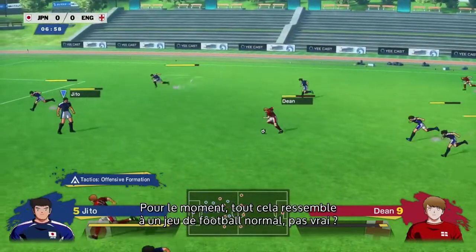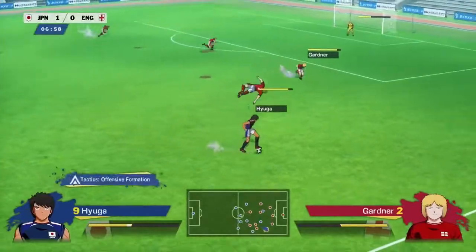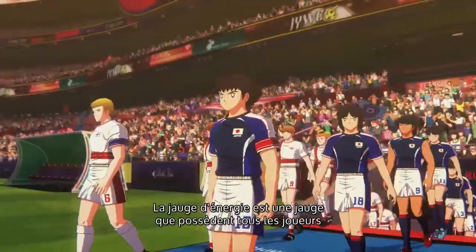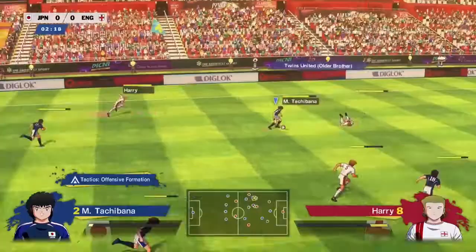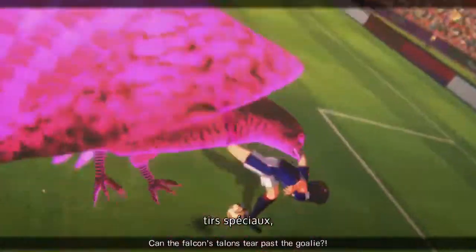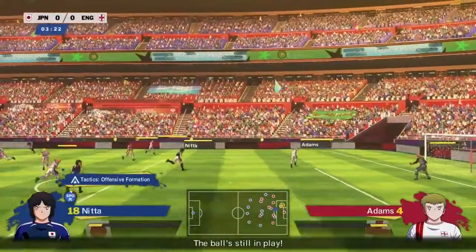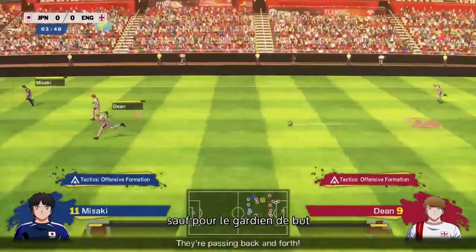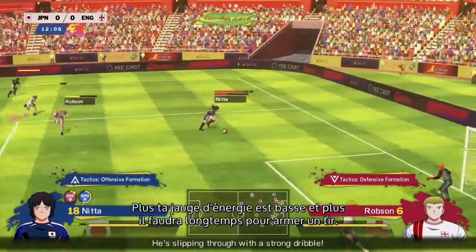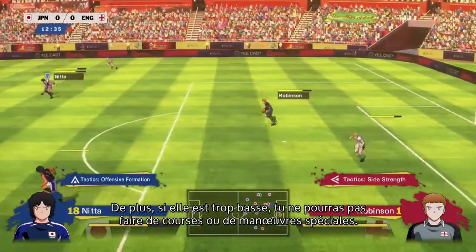So far, kind of sounds like a regular football game, right? But that's just the beginning. The Spirit Gauge is a gauge all players have that is depleted when they take certain actions. Dashing, tackle moves, special shots, and saves are some of the things that use up the Spirit Gauge. It recharges over time for all players except the goalkeeper. The lower your Spirit Gauge, the longer it will take you to charge up shots, and if it's too low you won't be able to dash or perform those special maneuvers.